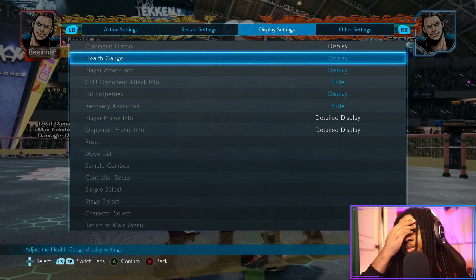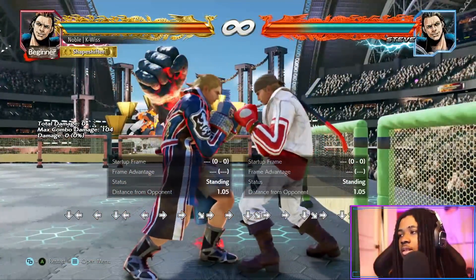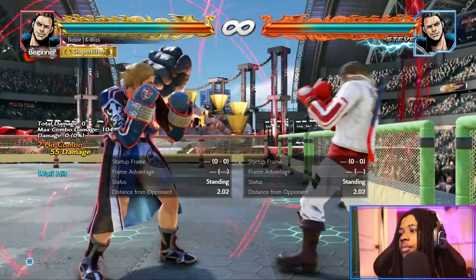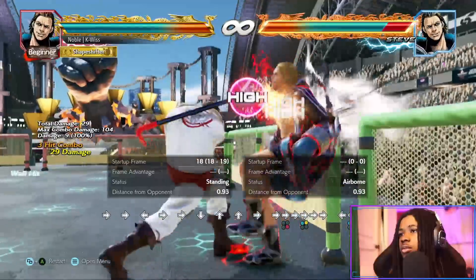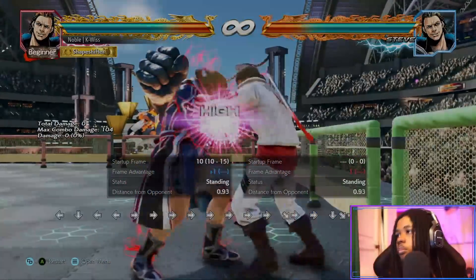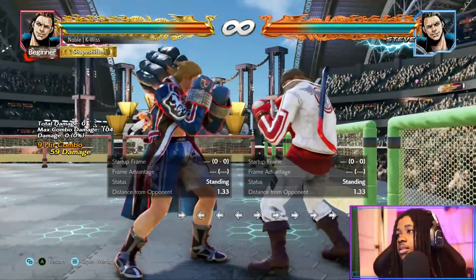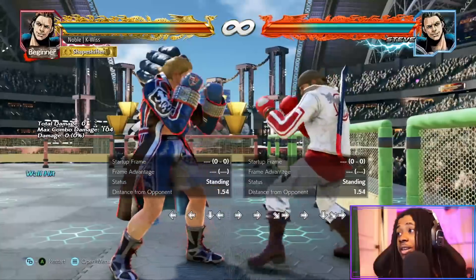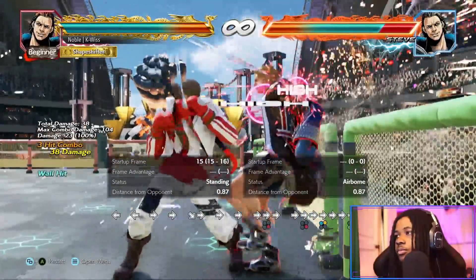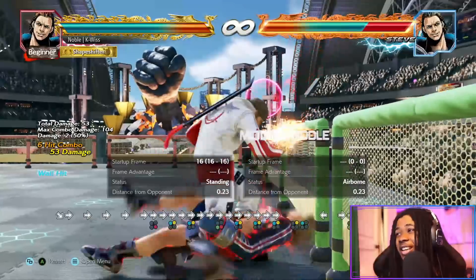I might not have the execution to do it because I don't play Steve like that, but let me switch to wall positions. Yeah, that's something he can do now — he could always do back one-two from this position for the wall splat, but this looks like it's just going to be more damage.